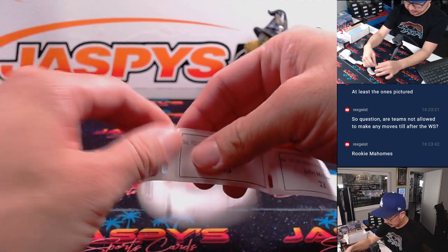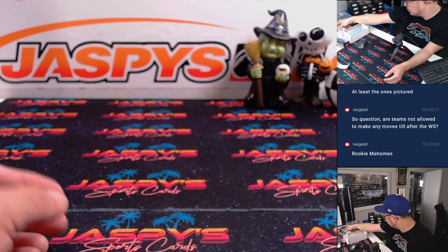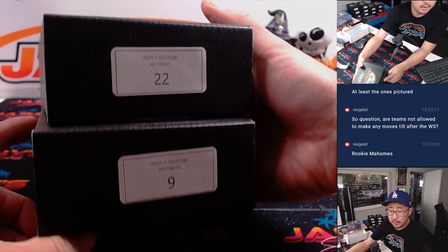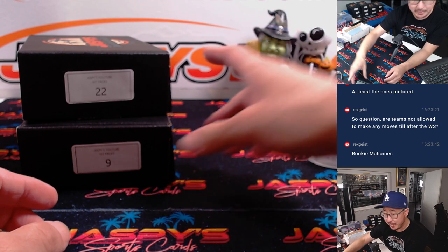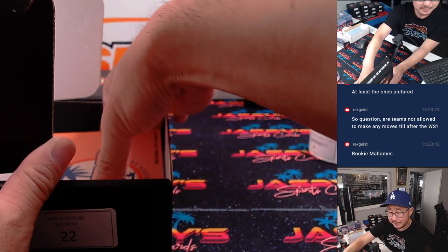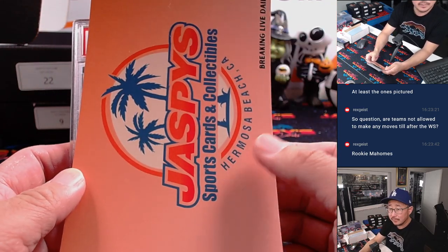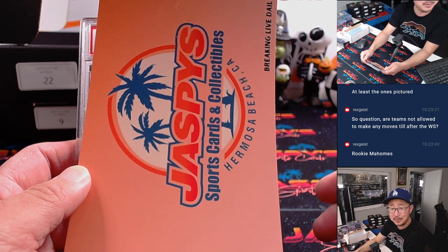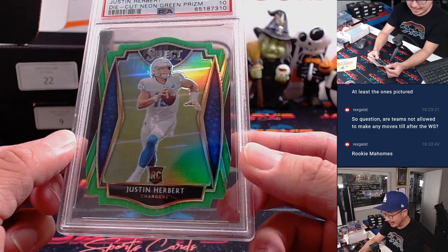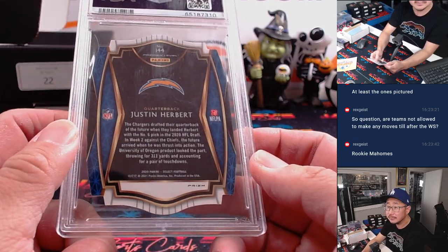Jason Kirsch — 9 and 22. Baseball teams are not allowed to make any moves until the World Series is over. The transaction window does not open until then. Here is — it's a rookie Justin Herbert die cut, neon green, PSA 10. There you go, Jason. Nice.